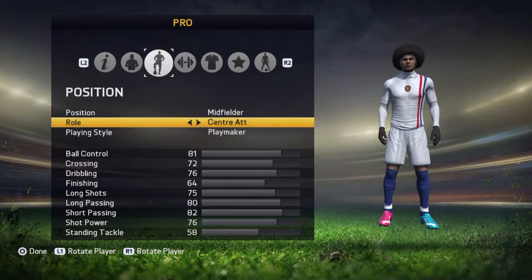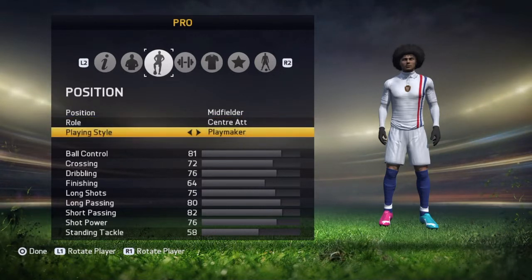For the position and role, for a CAM you need to put it as central attacking, and if you play it as playmaker, that is the best one for through balling and making opportunities for your strikers. A ball winner is just like a defender — it's ball control and intercepting. Box to box is more for crossing. But in my opinion, playmaker is the best because it has everything in one. Most CAMs will use playmaker because it gives you the highest overall in the game. Playmaker is the best position you could use for a central attacking midfielder.